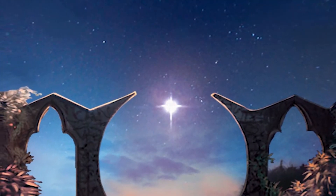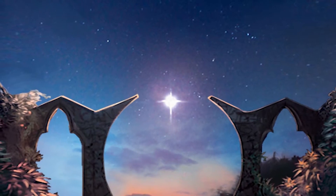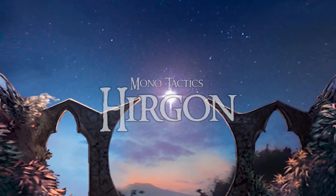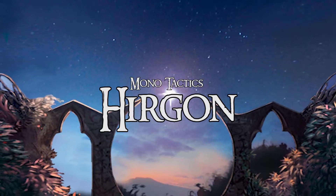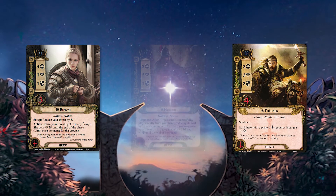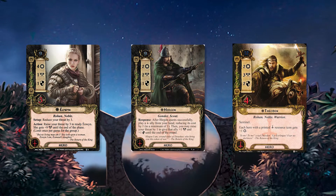Hello everybody and welcome to another Cardboard of the Rings deck spotlight. My name is Mark and I'm going to be covering a deck I've been having a lot of fun with these past few weeks, and that is Mono Tactics Hirgon. The three heroes in the deck are Tactics Theoden, Tactics Eowyn, and of course Hirgon, a Gondor hero that was introduced in the Beneath the Sands adventure pack.